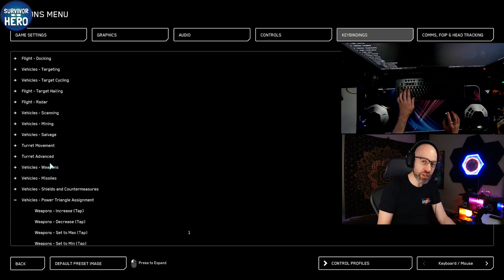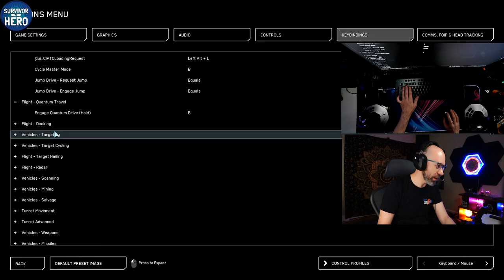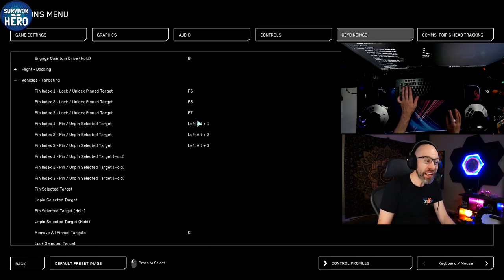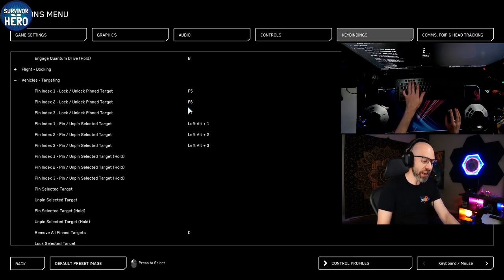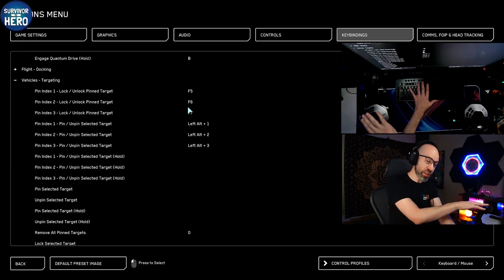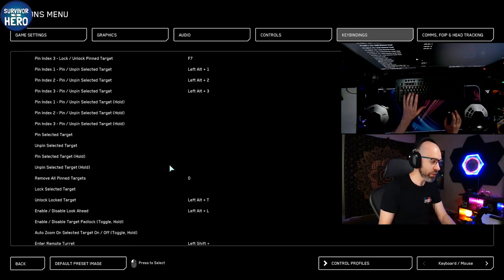Shift-1, Shift-2, Shift-3 puts you into a remote turret. And then we have pinning: Left-Alt-1, Left-Alt-2, Left-Alt-3. These allow you to pin your targets. Then F5, F6, F7 — which used to be the targeting and shield powers — now let you select your pinned targets. We'll show that in a second.